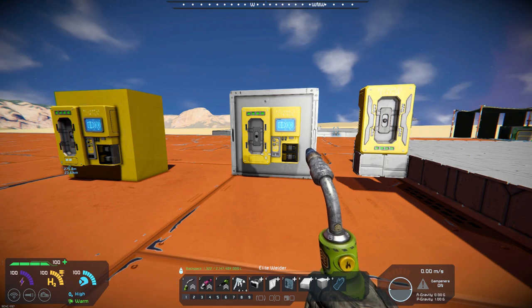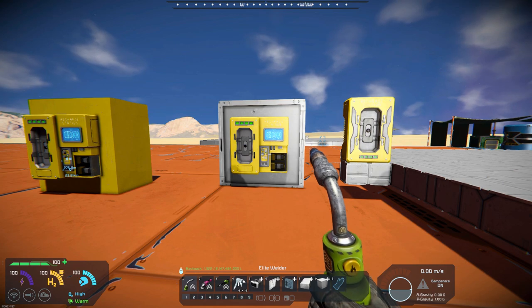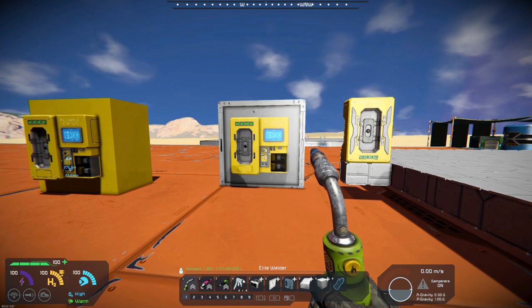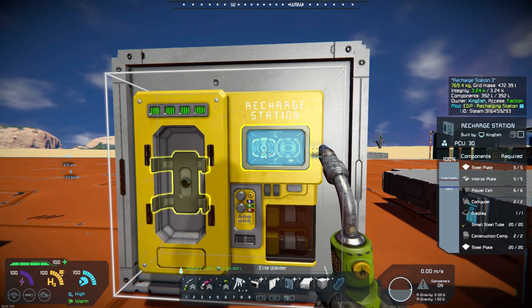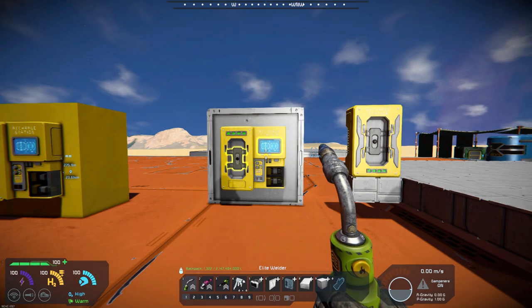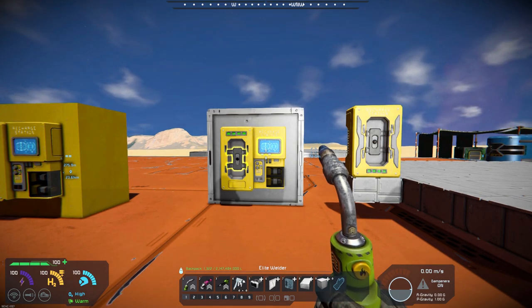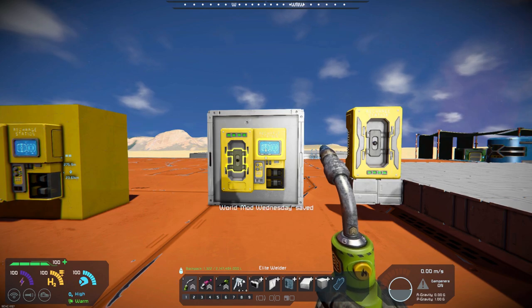What's really cool about this is it's a recharging station, so you don't have to build a chair and sit and then wait for it to recharge you. It's not a medical bay — all it does is recharge you. It recharges you at the same speed as a medical bay would, but you can't fill up with oxygen or get aid in the way of being healed.